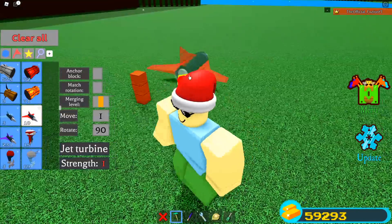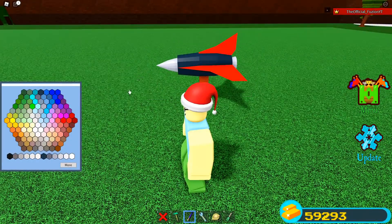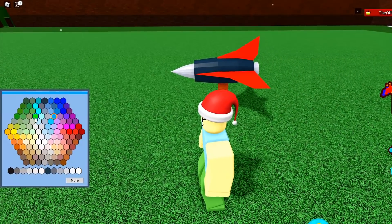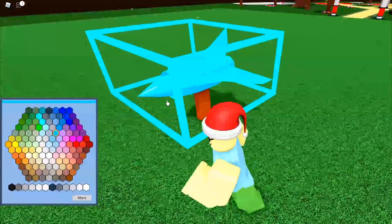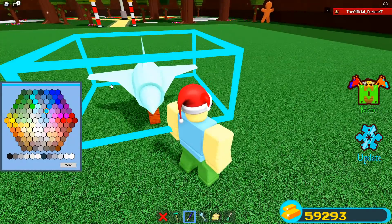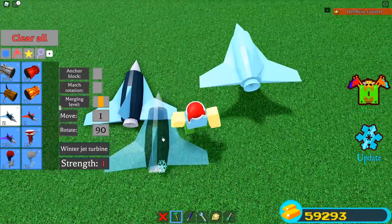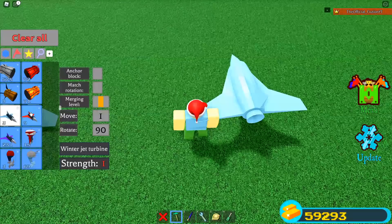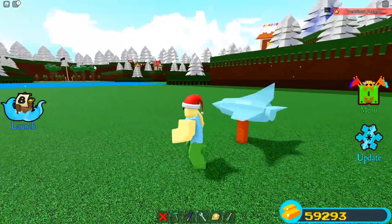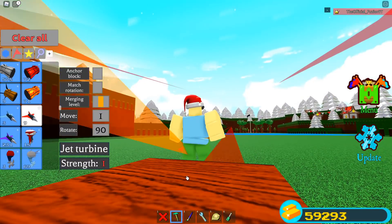Once you have those, you want to place a post down and set the jet on top of it. You can play around with the colors — I'm going to make this one a very light blue because that's what the winter jet looks like. Then what you want to do is click on it and change the transparency to 25. It doesn't have to be exactly that — you can play around with it and see what you want.